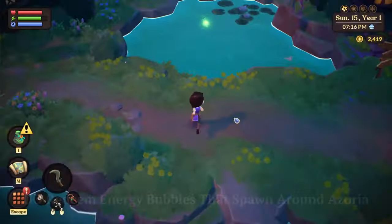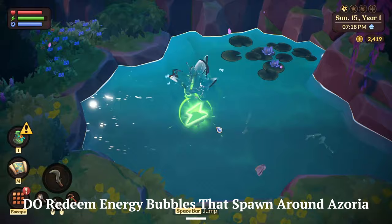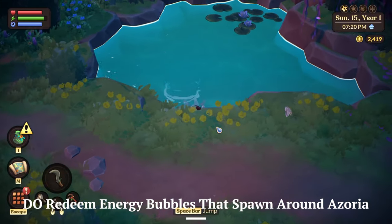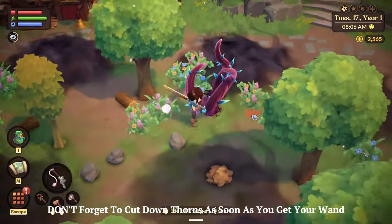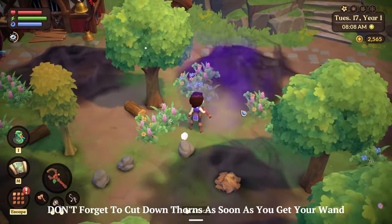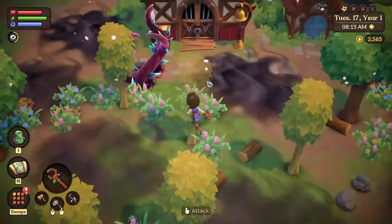Number four: do redeem the energy bubbles that spawn around Azoria for an added boost in energy levels, especially if you've been to the mines recently. Don't forget to cut down thorns with your wand as soon as you see them — as soon as you get your first wand you'll be able to start cutting them down and exploring other parts of Azoria that you couldn't previously.